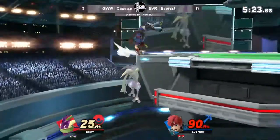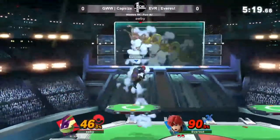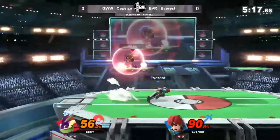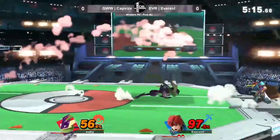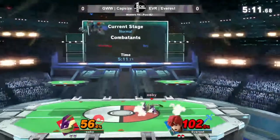Another edgeguarding opportunity. While Greninja is sitting there trying to space on you, Roy is just holding forward, because if he can't smell your shampoo, he's not close enough. That froggy air from Greninja.